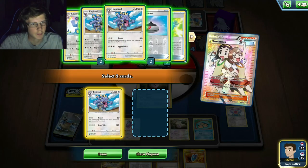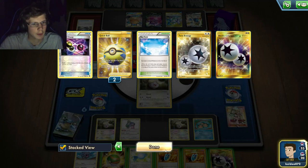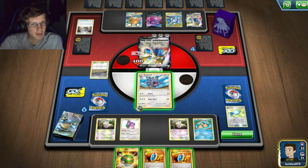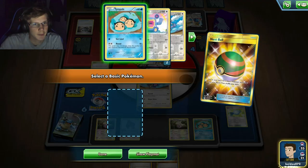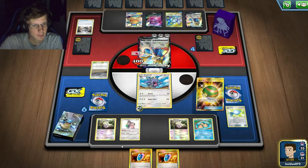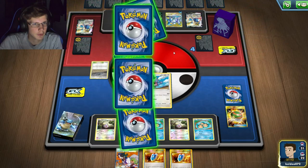I don't need Rare Candy so I can search for an energy - but wait, I'm running really low on energy. I have two prized and I don't know. Unless I get Teammates or a Field Blower and my Sky Field. Let me check my deck - I don't have a Field Blower, it's in the discard or prized. I'll do that and I will get this knockout which is the most important thing. He probably won't even one-hit me next turn, so I do 250 right there.